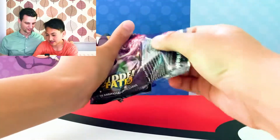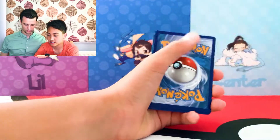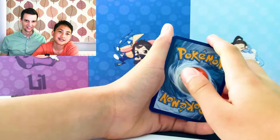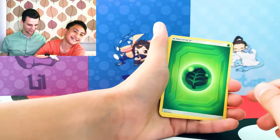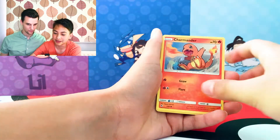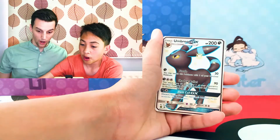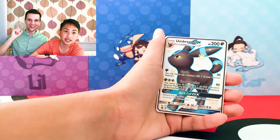Online code. Energy — Grass, Fire, Water, Rock. Chansey. Graveler. Charmander. Koffing. Ekans. Cubone — the cool one you like. Umbreon GX Shiny! We got one! We got one!